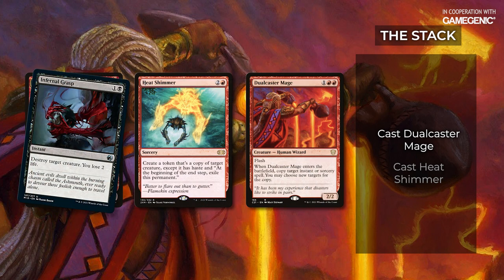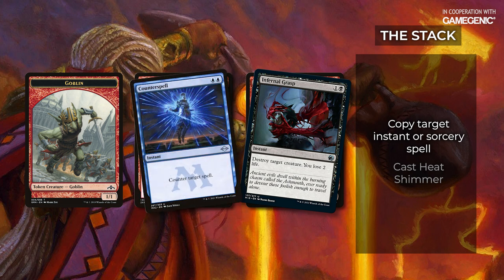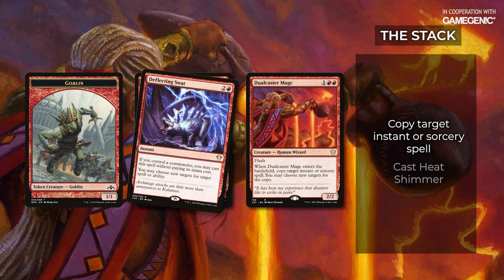You can counter Heat Shimmer or Dual Caster Mage here to stop the combo in its tracks. Normally, because Heat Shimmer targets the creature, you'd be able to remove the creature to stop the combo, but we don't actually need the original to resolve in order to kick things off. After Dual Caster Mage resolves, its enters-the-battlefield ability goes on the stack targeting Heat Shimmer. This is another opportunity to remove the Dual Caster Mage, counter the Heat Shimmer, stifle the Dual Caster Mage enter-the-battlefield trigger, or deflect and redirect the copied Heat Shimmer's target back to the original creature to break things up.